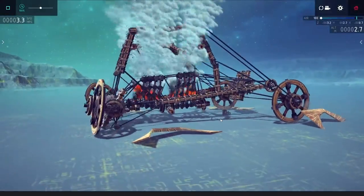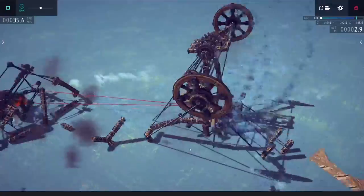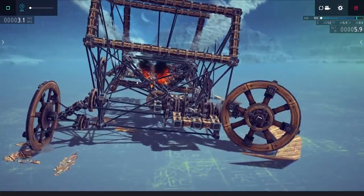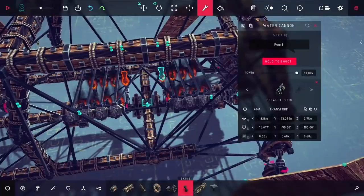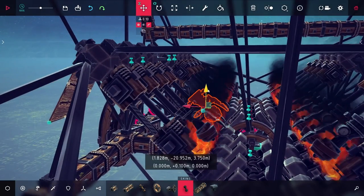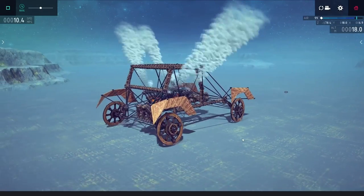Mechanically though it wasn't exactly a great shape. For whatever reason there seemed to be too much weight, and the front wheels would instantly shear off and get driven right into the ground. The engine also really liked to completely disintegrate, and I had to reduce its power a tiny bit to keep it in check. I also moved up all of the cannons a little bit to keep them from interfering with the sliders, and this seemed to help out a lot.